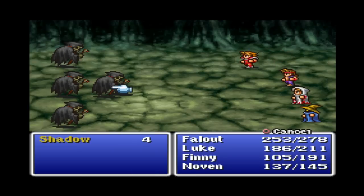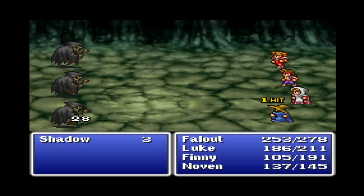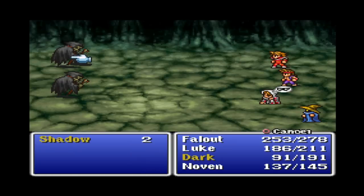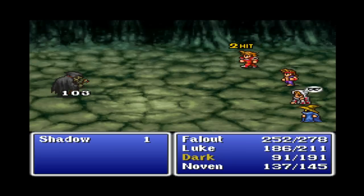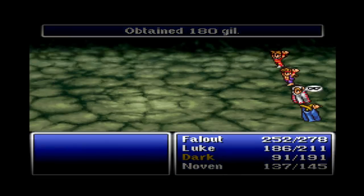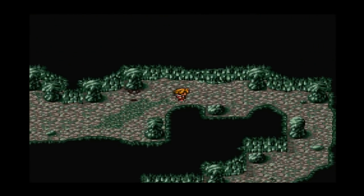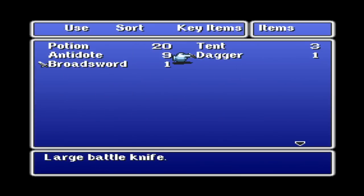They always get the first strike, and that sucks so bad. They can inflict dark, which lowers your accuracy, as you can see right there. One thing I should mention: Luke almost never misses when he's using his fists — he has a very high accuracy rate. It doesn't show up anywhere on any stats, but trust me, it's there. He's only missed twice, and I've been level grinding for quite some time. What I'm going to do now is come back out here, use a tent, and I'll be right back.